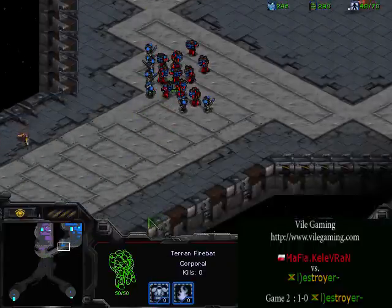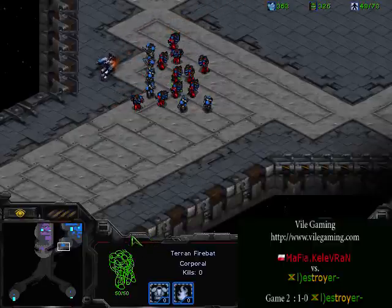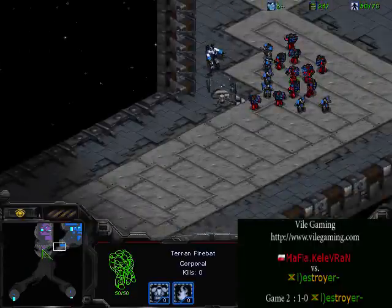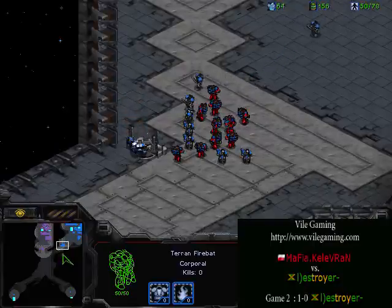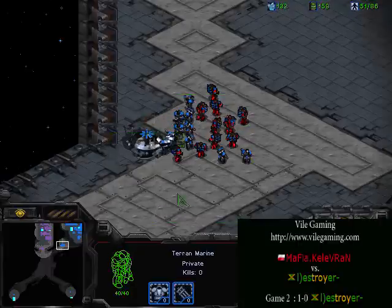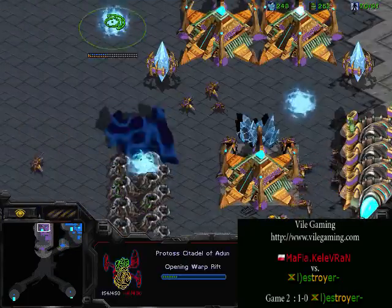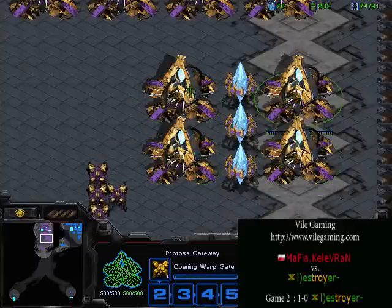Goons are not coming for a while and if goons come in, there's not going to be a heavy amount that can't be fought off. Destroyer was just scouting to see exactly what Mafia Kalevran had at the choke — he wants to see if he is building units, spending money. He knew the scout wasn't going to get into the base but just wanted to see the choke point, see if there were barracks, bunkers, or tanks coming soon. We are seeing mass gateways, which I think is a big mistake.